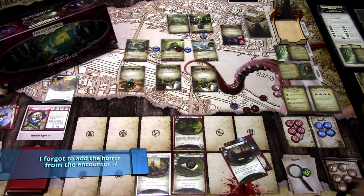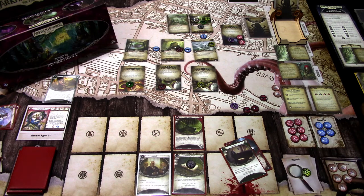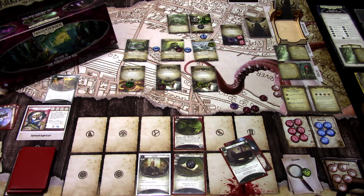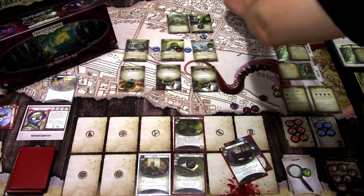First action: I'll hit the Basilisk with the Meat Cleaver, taking one horror to guarantee the hit. It's a minus three, so we're hitting seven against four — we hit and deal two damage. With the Meat Cleaver bonus we heal one damage, so the Basilisk goes to the victory display. Second action: I'll investigate at this location — we're testing two versus three, so I don't think we're getting this clue. I'll move instead, and this Pit Viper engages us. We can't kill it so we need to evade. I'll use Lone Wolf for the test — four versus three. It's an Elder Thing, minus three — if you fail, take one horror.